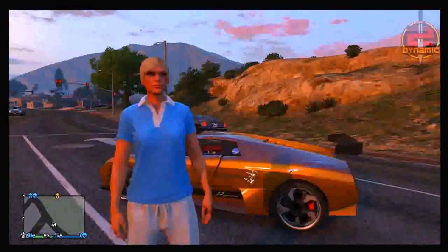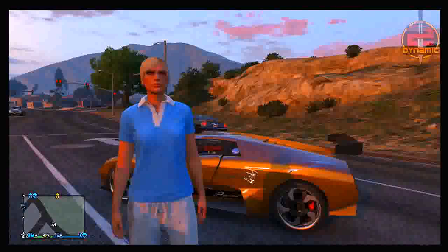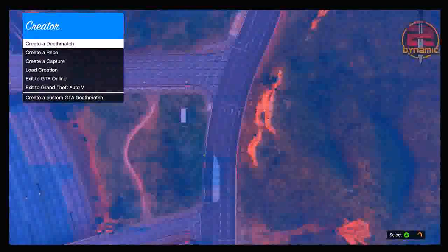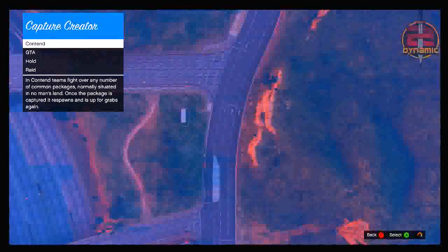To start this off, the first thing you want to do is simply enter creator mode. You can do that by going into an online session, then pressing start, going across to online, and then going down to creator beta. The creator mode has been placed back into the game — Rockstar did temporarily remove it, but it is now back.